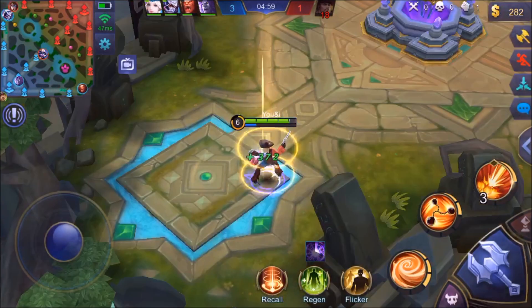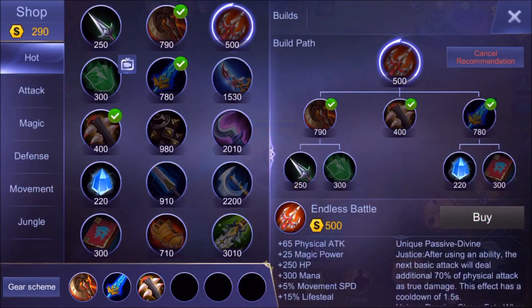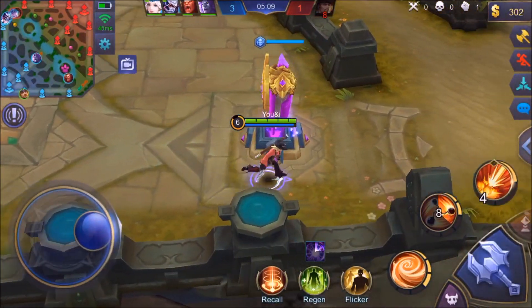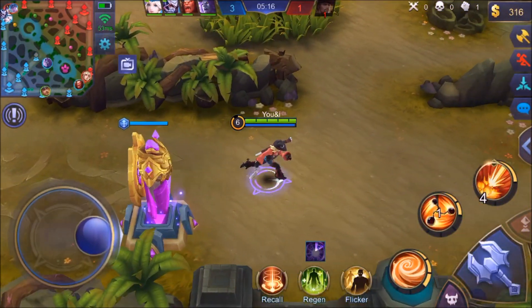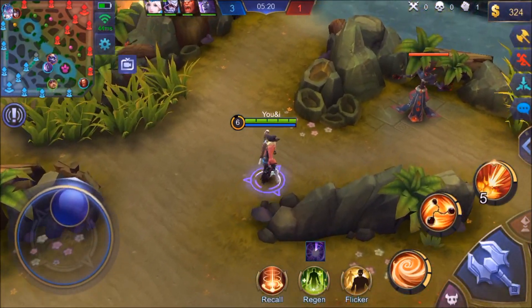Dropping my ultimate right there to pick up the kill. I need to back to pick up mana so that I can actually be useful — 500 gold off of that Endless Battle, and one assist here in the game. Haven't had to use my Flicker yet, so that's all good. Let's get back to lane.